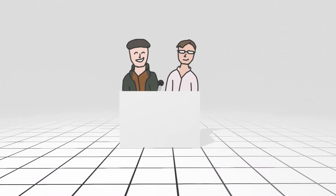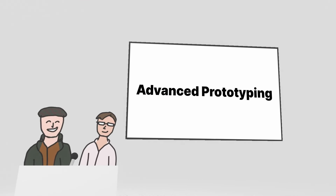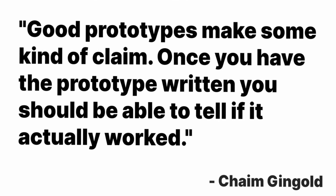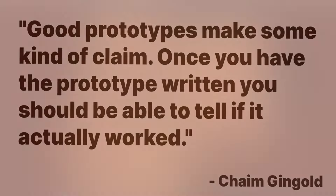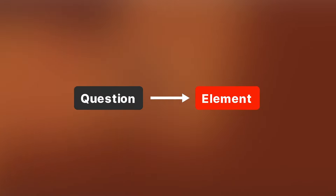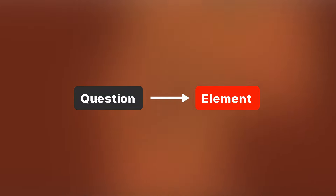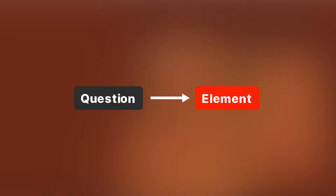In their GDC talk on advanced prototyping, Chaim Gingold and Chris Hecker shared that the key to a great prototype is to ask a testable question. Good prototypes make some kind of claim. Once you have the prototype built, you should be able to tell if it actually worked. Posing a testable question about a core element is the best way to prototype that idea. This second technique helps you clearly verify if a core element is working. An effective question will have a clear-cut yes or no answer, so it is obvious to determine the prototype's failure or success.